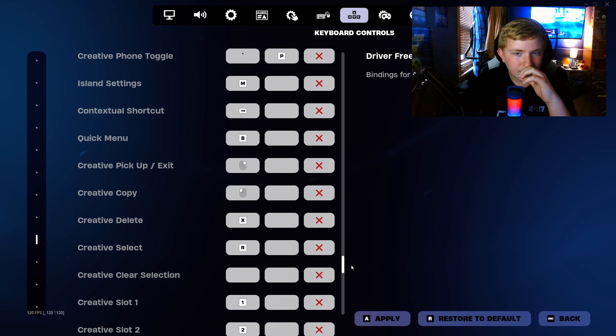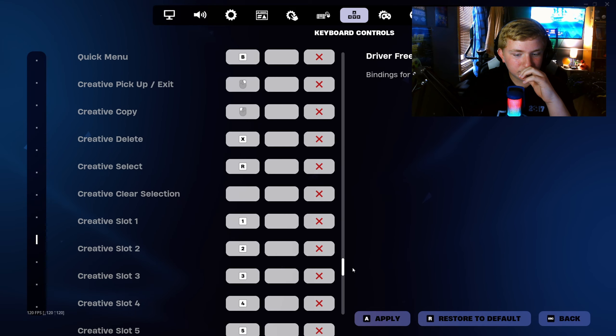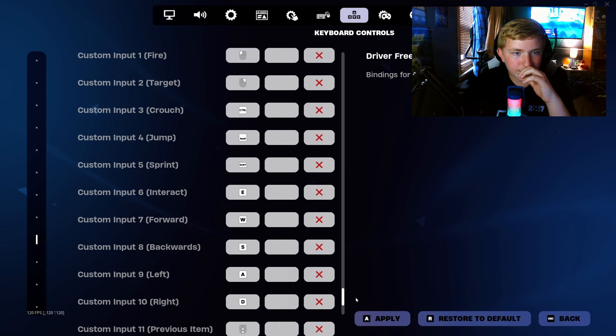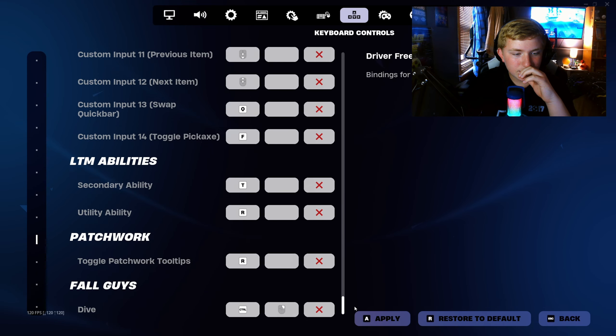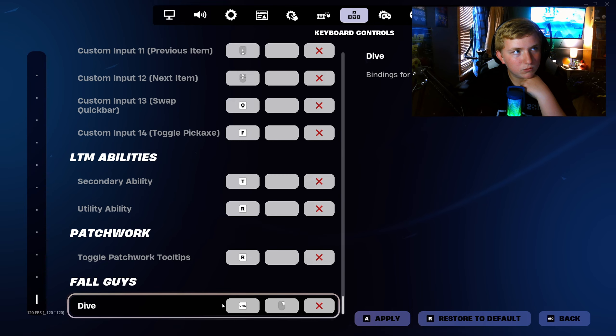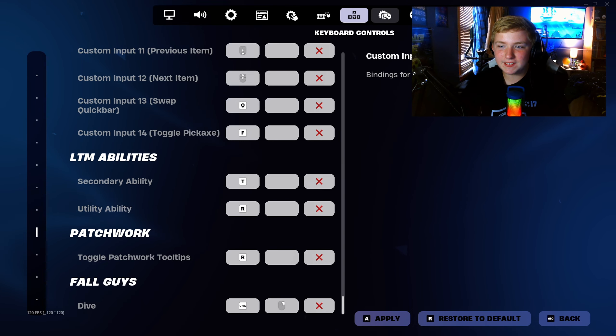Creative — if you guys want to see the creative input actions, there you go. Fall guys: dive — is this in the game? I'm just kidding, I knew that was in the game.